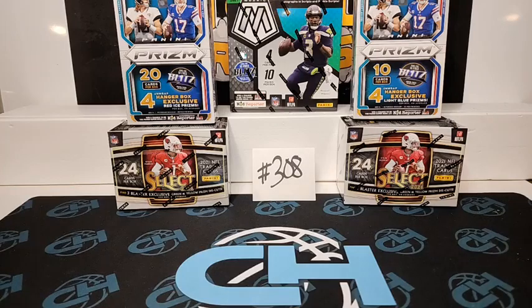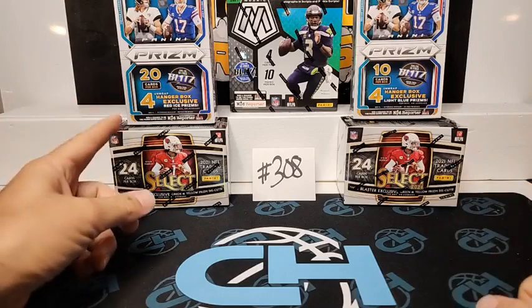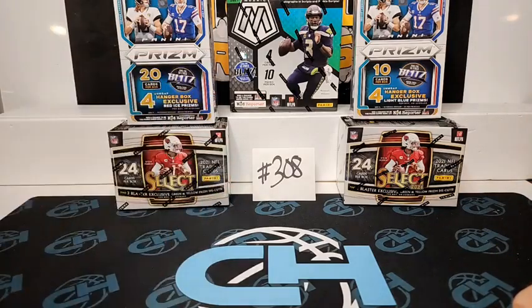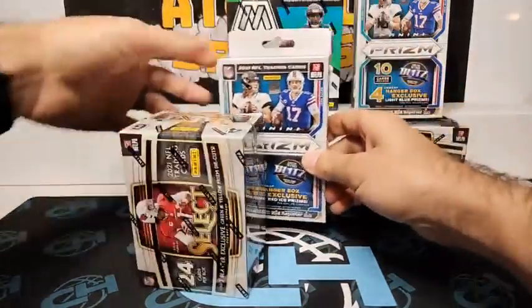All right, we're going to go ahead and get started with the break, guys. So we got break number 308 — we have two select blasters, two prism hangers, one is the teal variety or the light blue, and we got the red ice, and then a mosaic mega box. We'll get started with the select blaster first.